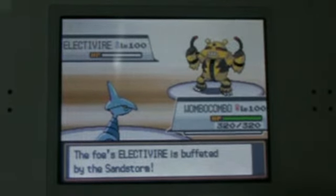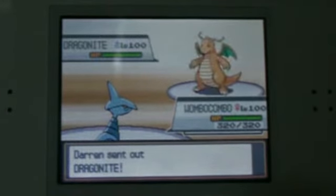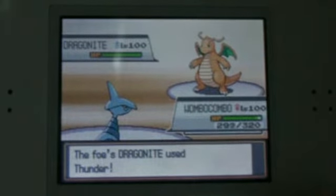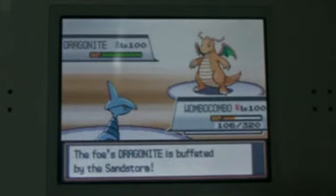The Skarmory is completely resistant to Earthquake, so the second Sandstorm takes out the Electivire. And Dragonite comes out. I know this Dragonite's running some sort of Thunder or Electric Attack, so I just go for one layer of Spikes. I'm confident with my Skarmory's Special Defense to survive this — he survives with 111 HP and gets the Spikes.